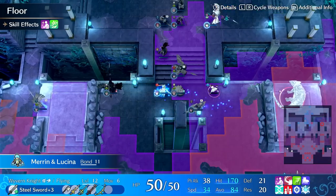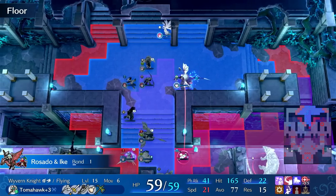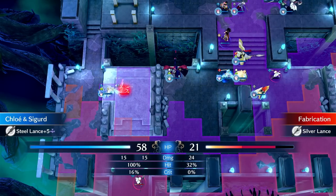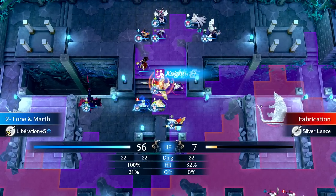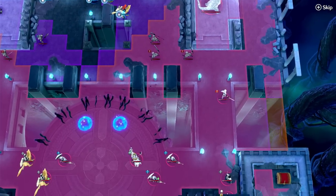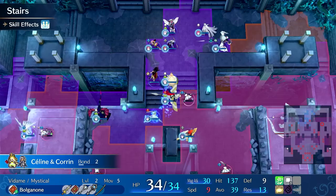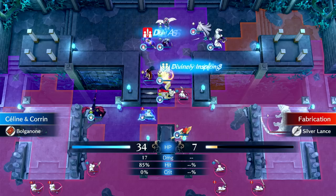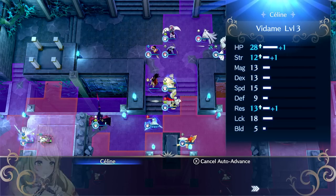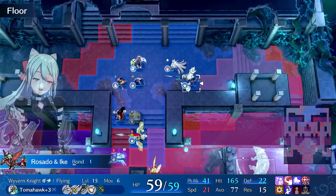I guess I could Bonded Shield. Let's see if she tanks — 80% chance for her to not get hit, but it might go after Bow Grandma instead. Because of the break it goes after me — I'll take it. I'm about to steal my epic loot. She hit this time — there we go, level three: Strength, health, and Res. Strength is really useless on her since she wants magic weapons, but you get the idea.